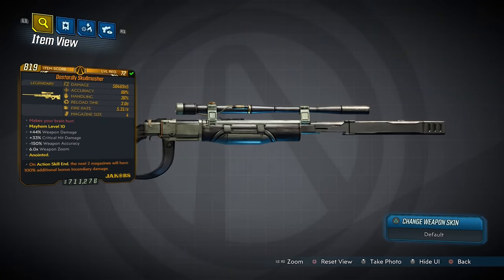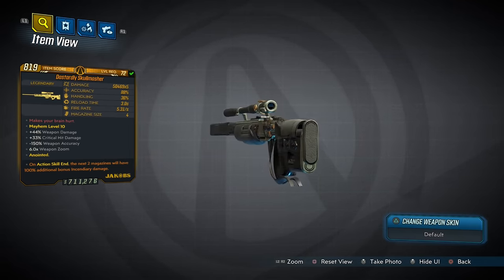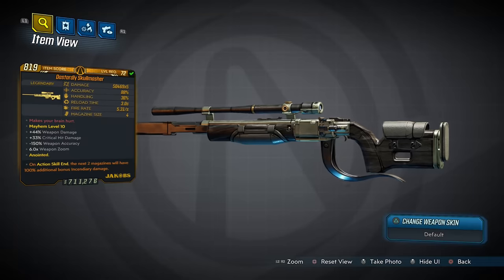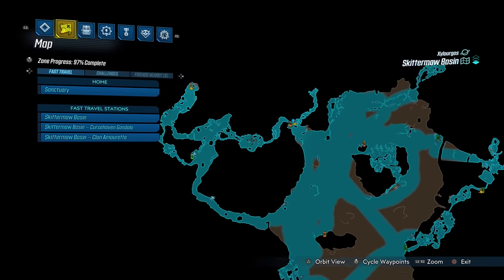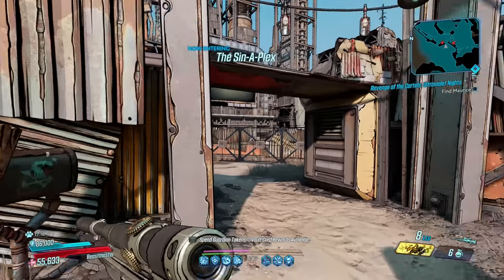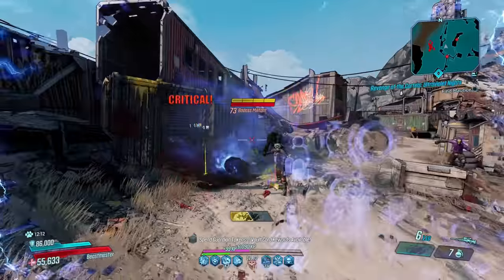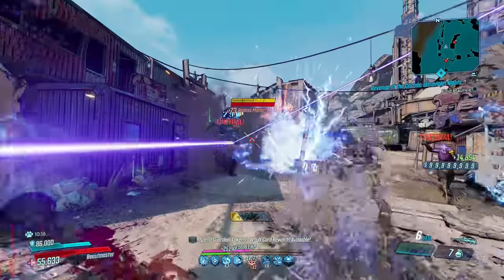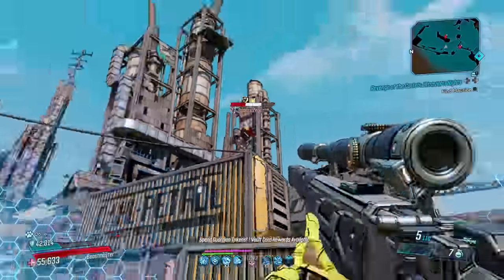Moving on now to the Skull Masher, a deadly Jacobs sniper rifle that belongs to Guns, Love, and Tentacles, with an increased chance to drop from S3-4N-D to the Invincible, who you fight around in this area of Skidmore Basin as part of the week's last questline.